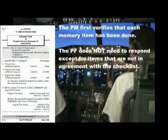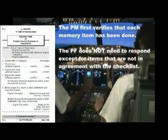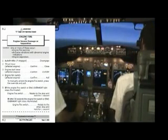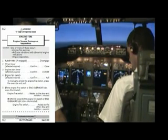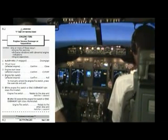Auto throttle — disengage. Thrust lever, affected engine — close. Engine start lever, affected engine — cut off. Multiple pull — check. Engine fire switch, affected engine — pull. If engine fire switch or engine overheat light stays illuminated — no, not the condition.